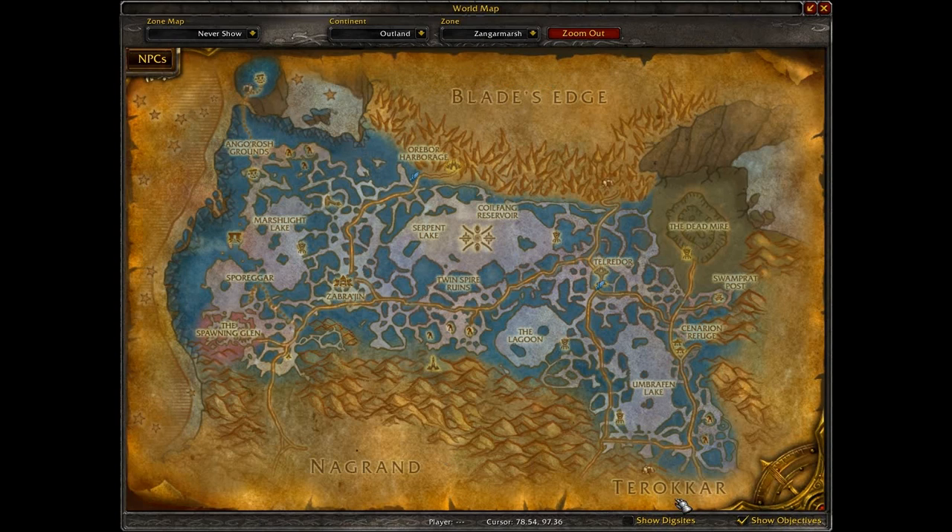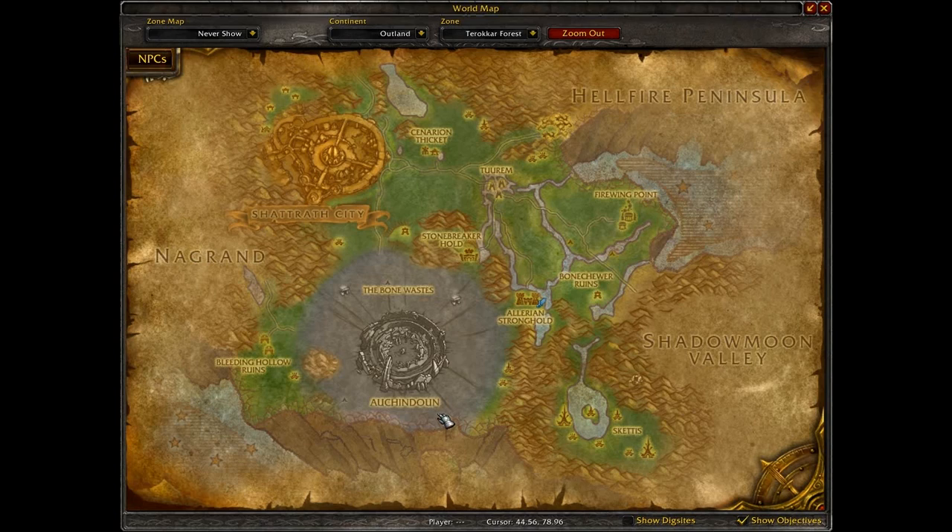The next zone is Terokkar Forest. These come from two or three different vendors in the same city — look for the Innkeeper or General Supplies/Food and Drink vendor. All Alliance ones come from Allerian Stronghold and all Horde ones from Stonebreaker Hold. The recipes you get there are Blackened Basilisk, Golden Fishstick, Warp Burger, and Spicy Crawdad.